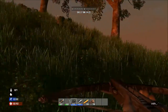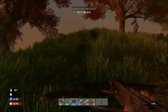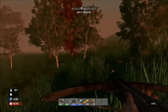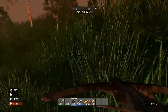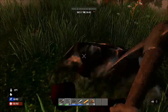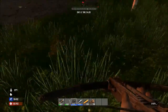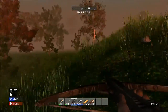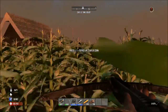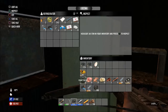Once we get back to our base, let's go ahead and go into the shed and unload these items inside the refrigerator. Quickly unload all of the unnecessary items inside the refrigerator.